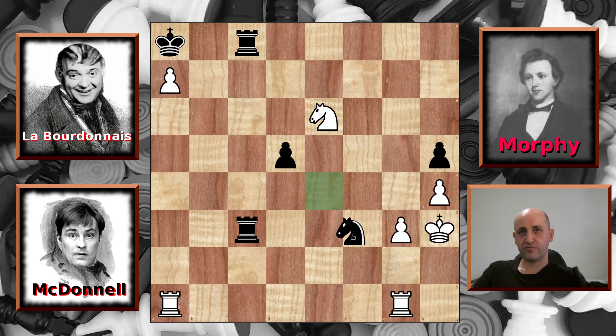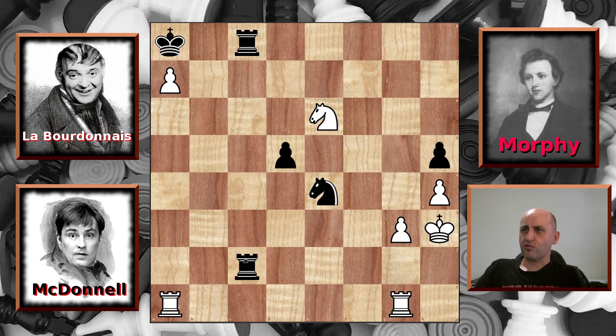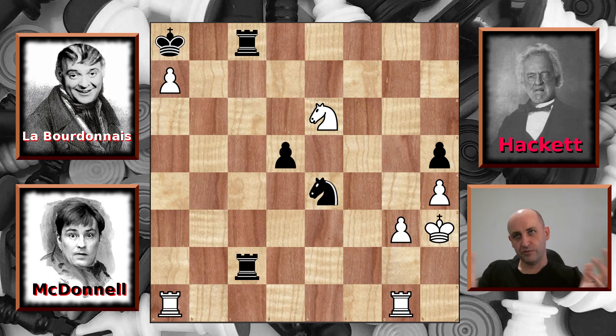Now here Morphy says rook to c2 was the correct play, but again Morphy doesn't elaborate — he is incorrigibly lazy after all. But this time it's the last straw and he promptly gets fired from his job writing for the ledger. So goodbye Mr. Morphy. Luckily I have arranged a replacement for him, a guest commentator — somebody with a temperament similar to my own — Mr. Jack Hackett. Welcome Mr. Jack Hackett, I'm sure you'll do a good job.